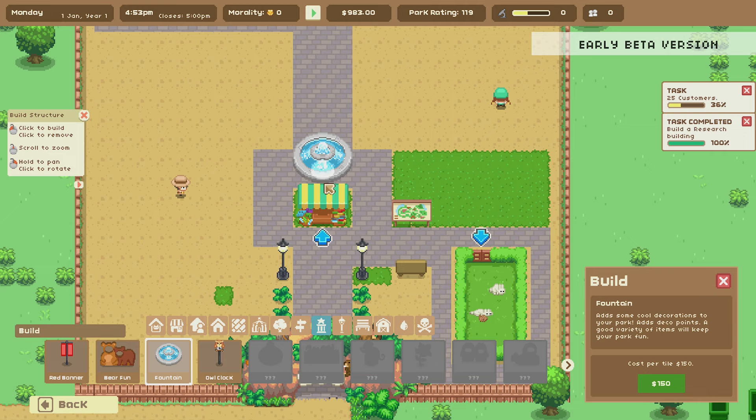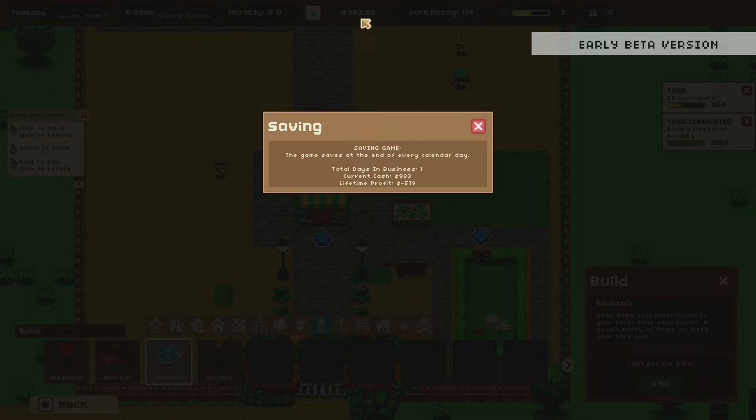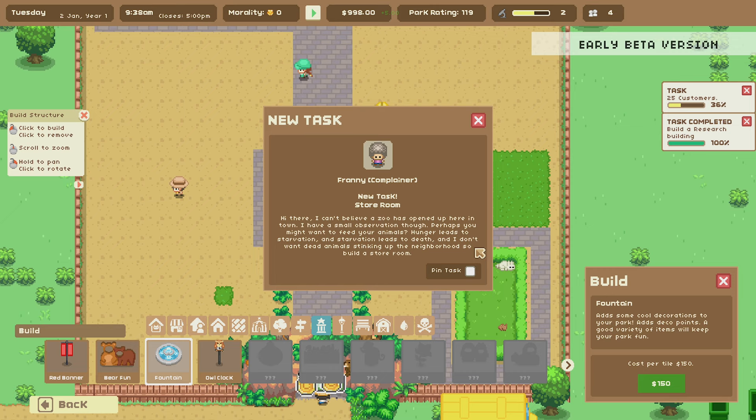The fountain costs 150 dollars and I'm currently at 983 — not sure what my full budget is. The game saves at the end of every calendar day. Then Franny — a complainer — shows up: 'I can't believe a zoo opened here. You might want to feed your animals — hunger leads to starvation and starvation leads to death. I don't want dead animals stinking up the neighborhood. Build a storeroom.'